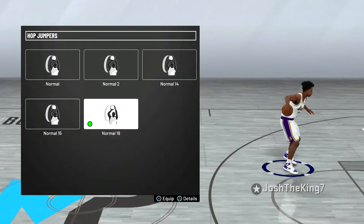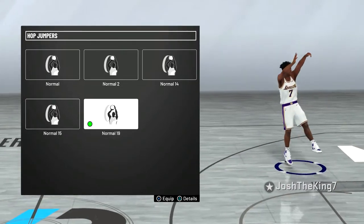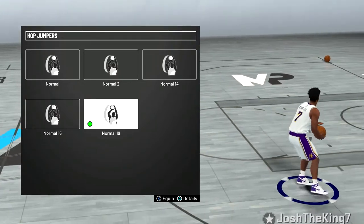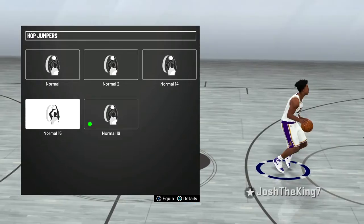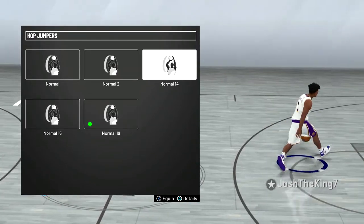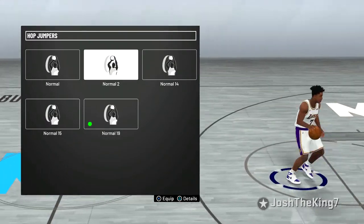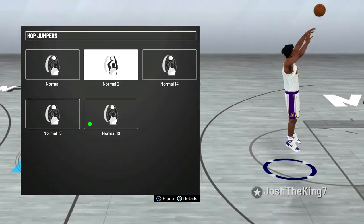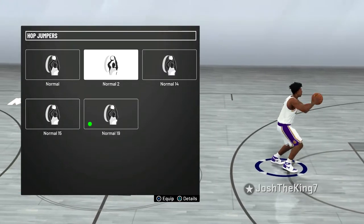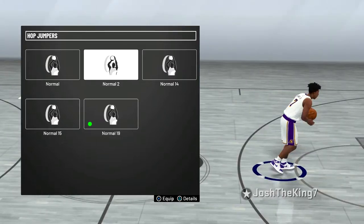For hop jumpers, I have normal 19 on — it's not the best, but it does have a double step back animation and an animation where your player brings the ball behind his back, so it's flashy, that's why I like it. Normal 15 is pretty good, it's a very fast animation, and normal 14 makes you jump super far. Normal 2 is actually the one I used in NBA 2K19 for some of the time. I would just try out normal 2, 14, 15, and 19 and see which one you like best. I think 14 creates the most space and 15 is the fastest, so those are probably the best two, but for now I'm going to stick with normal 19.